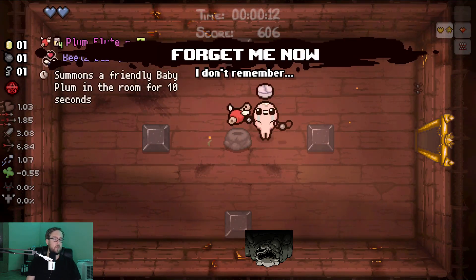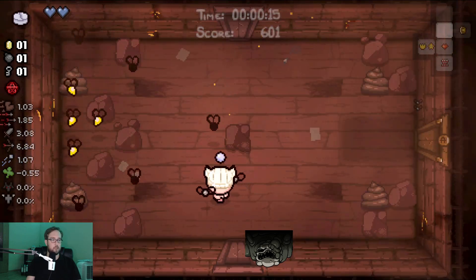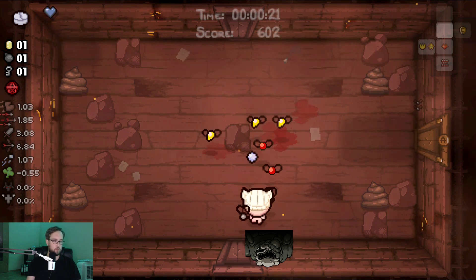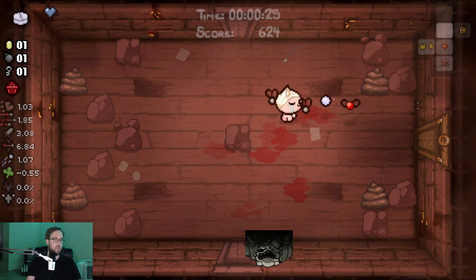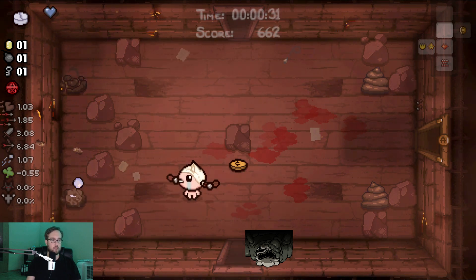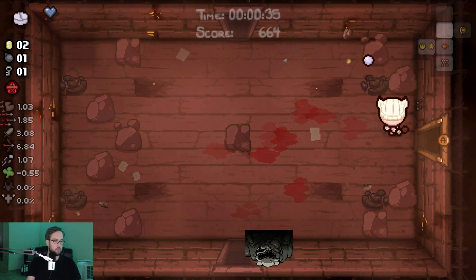we find the early Forget Me Now here, and we get in a bit of a pickle because I have a problems moment in the very first room of the run, trying to show off that you can indeed damage opposing evil flies with your halo of flies, but that doesn't go so well. So I have a decision to make here, and I explained my decision-making process. Overall, this run is a great example of how to use the Forget Me Now and how to use fairly mediocre items when you find them.